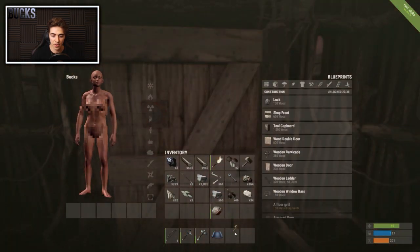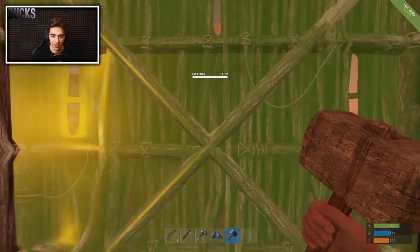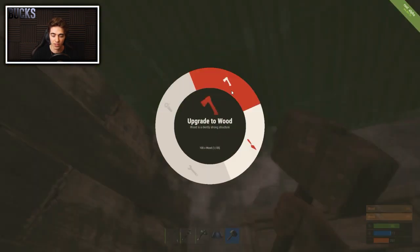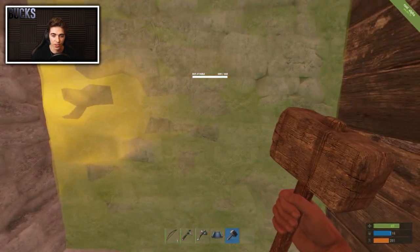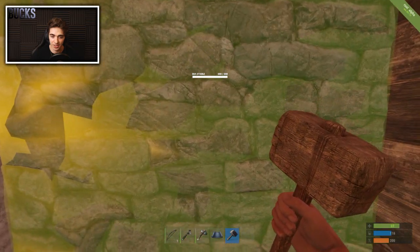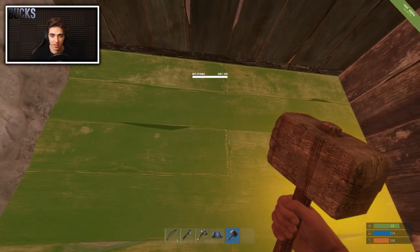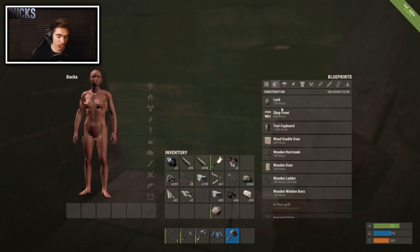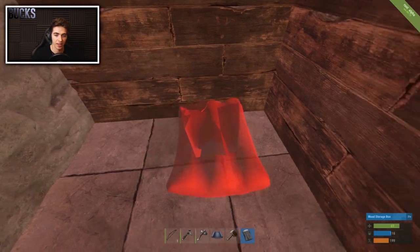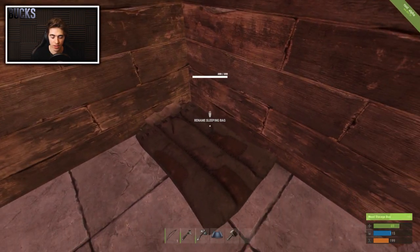Place the lock on the door and create a key. Bring down your hammer and start upgrading. I always prefer to upgrade the foundation to stone straight away. If you have enough stone, upgrade all walls to stone as well. With the stone walls, make sure the smooth side faces inward and the rough side faces outward — it's harder to get through from the outside. Once inside, you're pretty much safe.